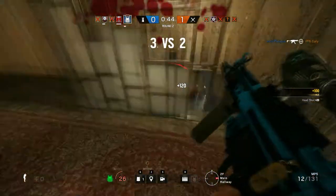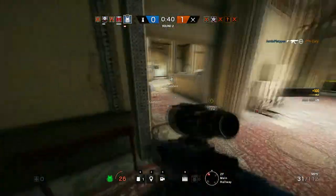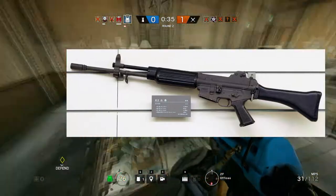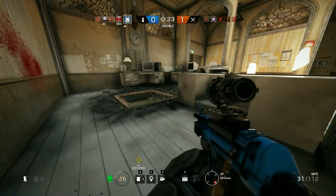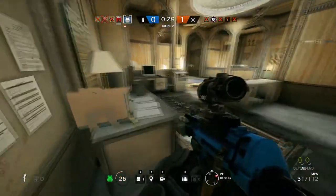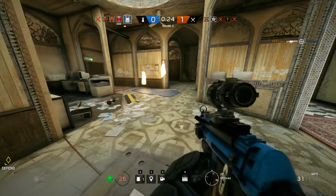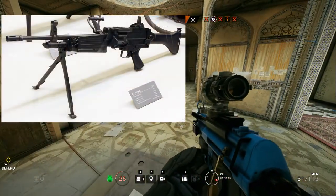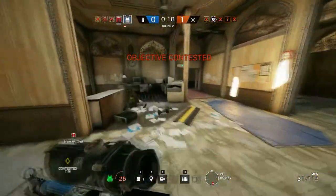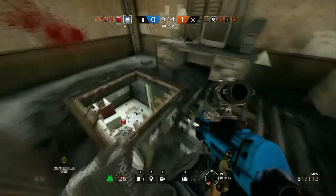For a full assault rifle, the Daewoo K2 fires 5.56 at 750 rounds per minute and is a pretty awesome looking weapon. If they want to add an LMG, they could do the Daewoo K3 — a lot of these guns are from Daewoo because South Korea bought a lot of weapons from them. The K3 fires 900 rounds per minute and is a pretty beefy-looking LMG.